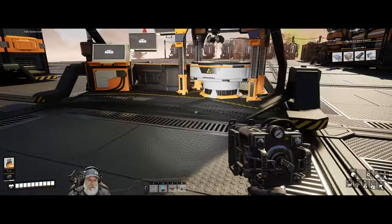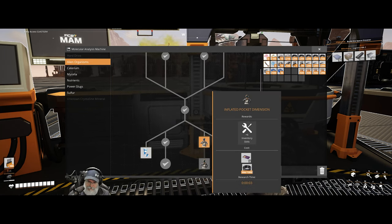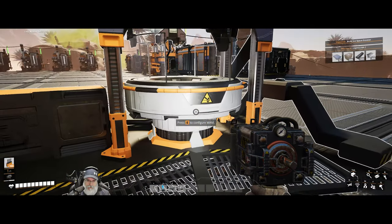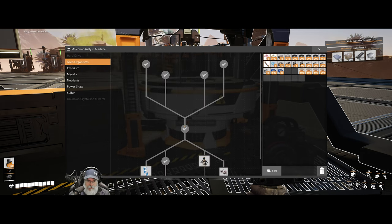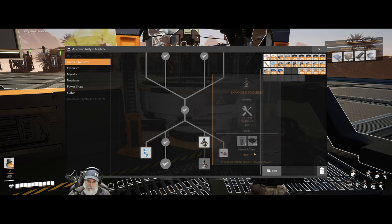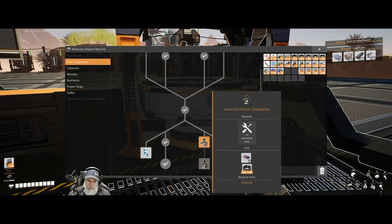So that takes care of that. For the rest of the alien organism stuff, I don't know that I want six inventory slots. Do I want to burn a thousand of these? We can afford to. Six inventory slots would be nice. We can't make the reinforced steel channel thingamadoodles yet, so we can't do this. But we could do the inventory slots.